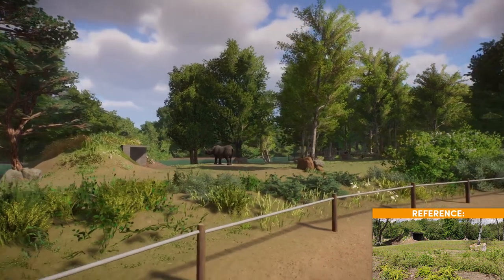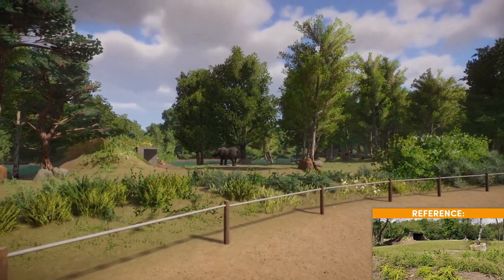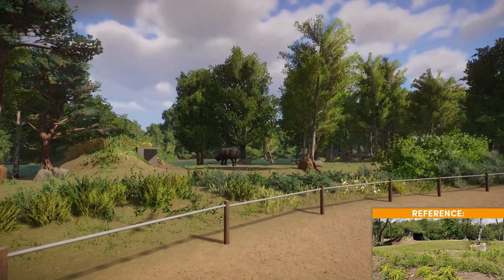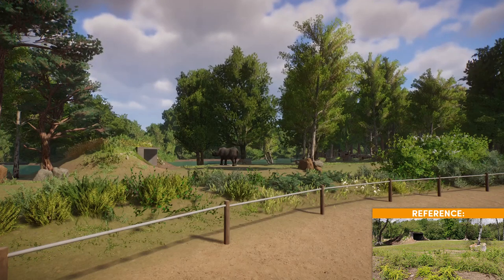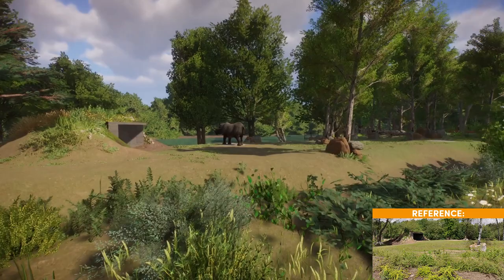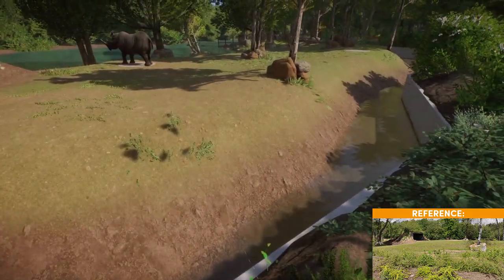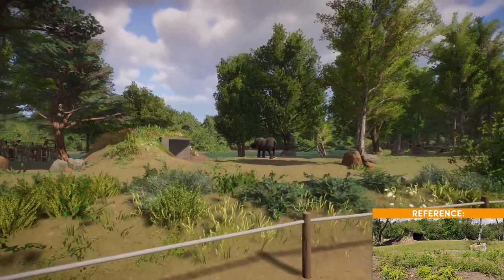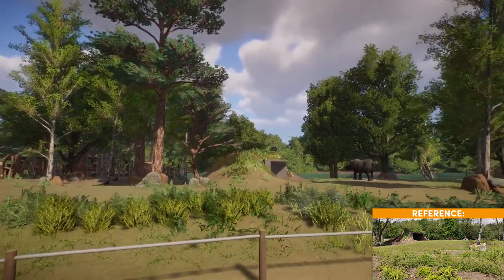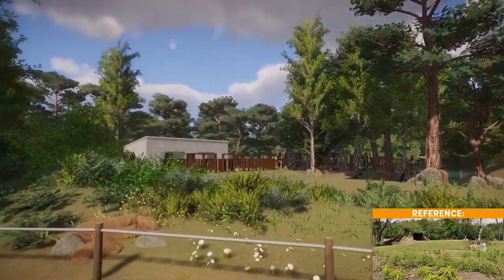Turning around gives another view of the rhino habitat. The way the moat is hidden is just perfect — it fooled a lady at the zoo who said 'Is that thin little wire really going to hold the rhino?' She didn't notice the whole moat in there. Some other viewing areas don't hide it as well, but over here it just works perfectly.